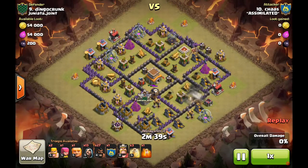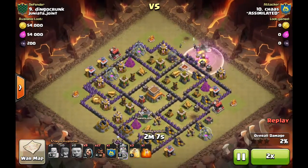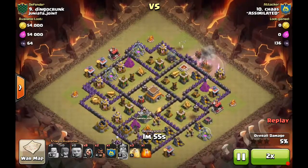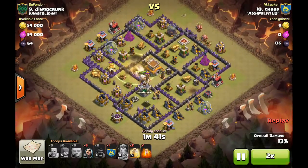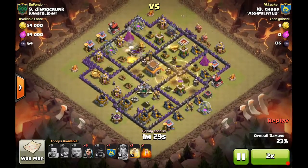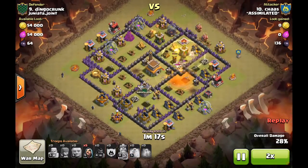Moving on to a three-star hog attack by Chaz. He drops a hog for the lure and trips a giant bomb — great value there. Typical dragon and loon from the clan castle. He drops a giant and wizards, which is a really good option versus trying to figure out a barb walk. If you're going to use five barbs, why not just use one giant? He comes in from the opposite side with his hogs, but with eight wizards left it's not a problem. He pre-heals the first and second giant bomb spots, so all three giant bombs are now tripped and pre-healed.